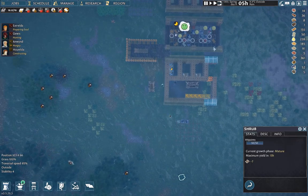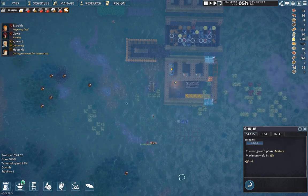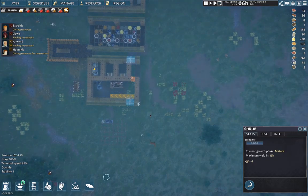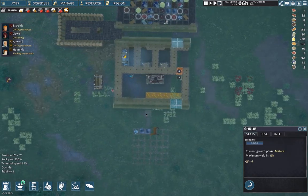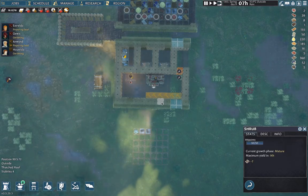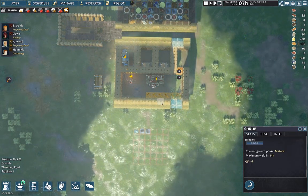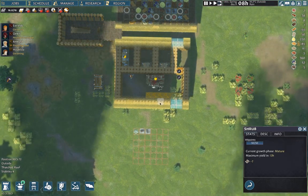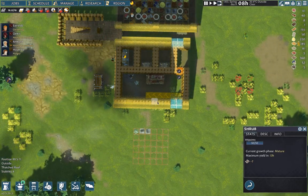Our hunter is missing his target — well, he killed it. We have a deer carcass. Somebody is going to go ahead and butcher it, and then we're going to get a bunch more meat that we can cook.